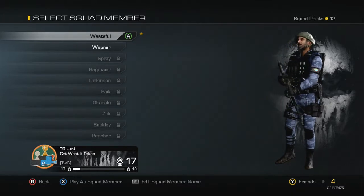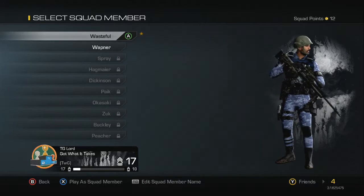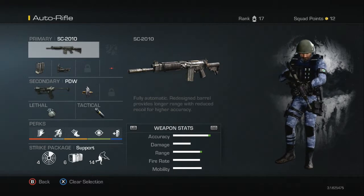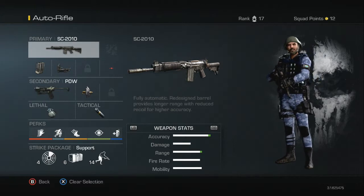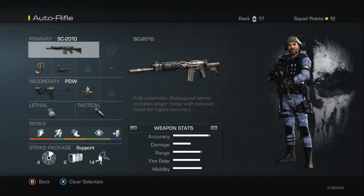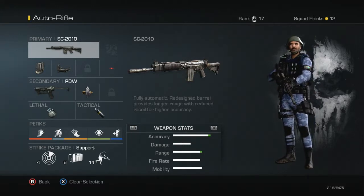It might seem obvious what they are but I'll go into detail on all of them — defence being support as well. So first of all, my support class is set up around an auto rifle. I'd recommend using an assault rifle, submachine gun, heavy machine gun, sniper, or riot shield — anything that gives you the benefit of supporting your team from long, short, and mid range. For this support style, you're going to stay with the team, help them as much as you can, assist spotting enemies, supply them with ammo, and use recon to keep an eye on where everyone is.